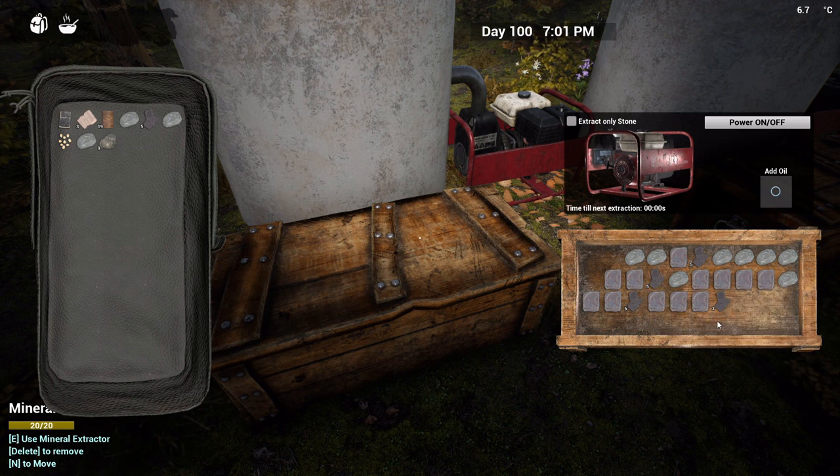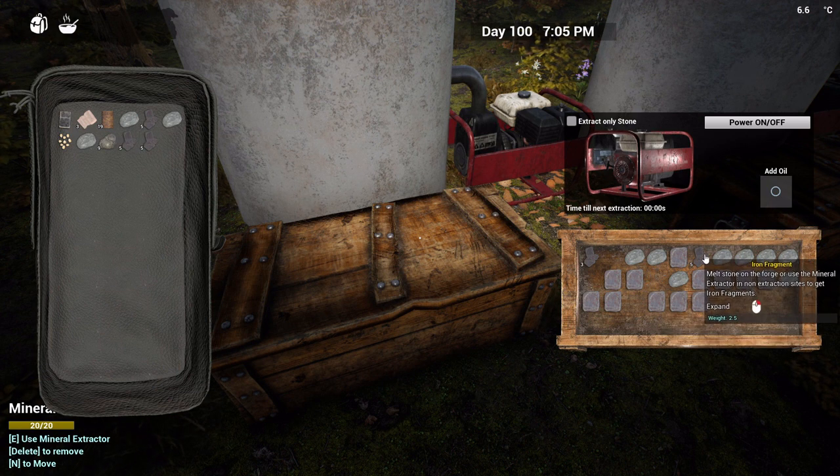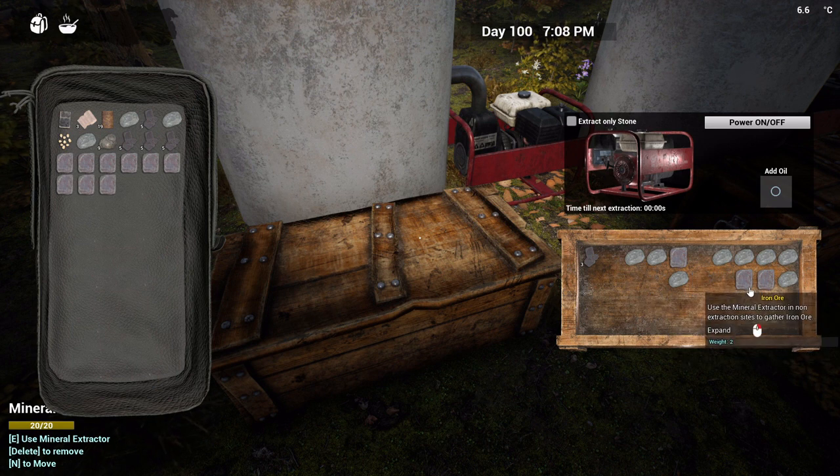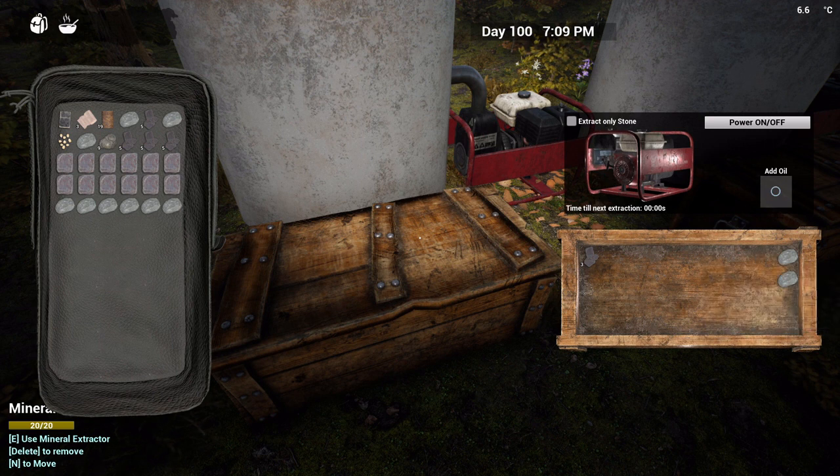That's all the clay we got, really? Okay, we'll take these and we definitely want the iron - we'll probably cook that up today, just to make our shelves look pretty.